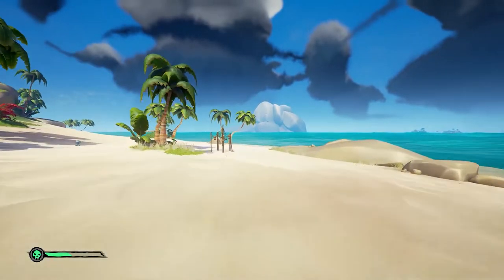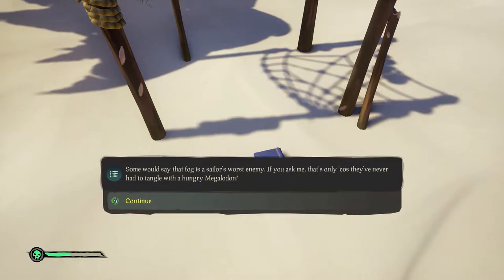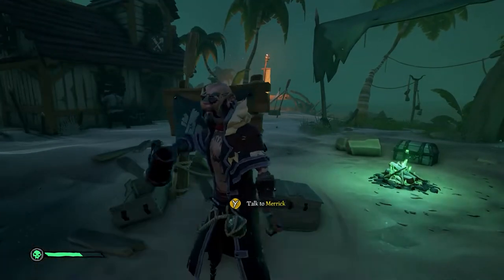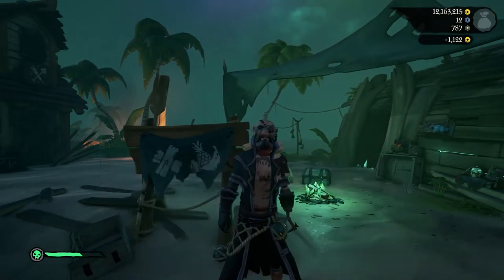You can also grab the third of Merrick's journals at Smugglers Bay. Head to the east of the island to the sand strip between the island and the archway — look for a fishing net camp where the journal will be on the sand underneath. The final step is to head back to Golden Sands and sell the sailcloth and rum bottles to Merrick to complete the Hunter's Path.